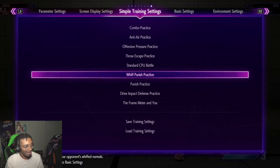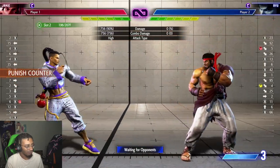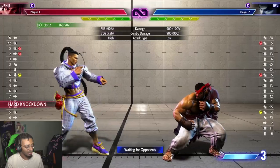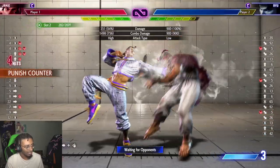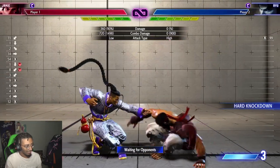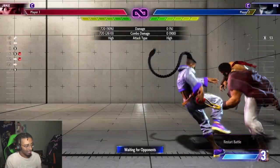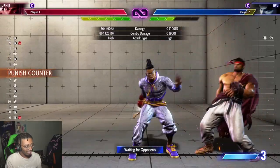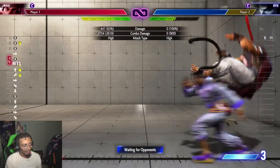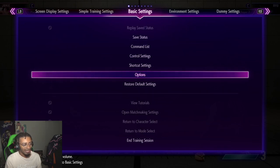So if you whiff punish someone you can actually get a big combo depending on what the whiff punish is. Jamie can't get that much because his whiff punish isn't that big — it's pretty much just a low forward. But some characters can get full combos off these whiff punishes because they become more plus. This is pretty much my go-to punish counter combo, and when they're in the corner I like to do this one. That's my punish counter combos — for DPs it's kind of similar to a crush counter but not exactly, because you get this even from a whiff punish.